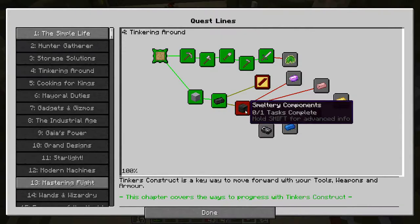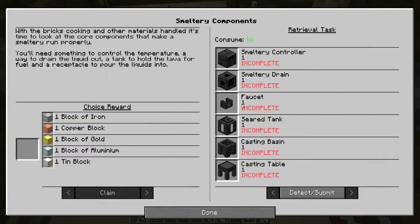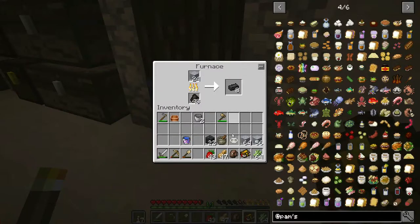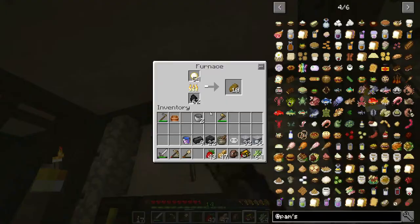We are really getting a lot of stuff opened up here for Tinker's Construct, but the smeltery components quest has got to be the next one. This is a choice reward. With the bricks cooking and other materials handled, it's time to look at the core components that make a smeltery run properly - you'll need something to control the temperature, a way to drain the liquid out, a tank to hold lava for fuel, and a receptacle to pour the liquids into. So we need a controller, a drain, a faucet, a tank, a basin, and a table.